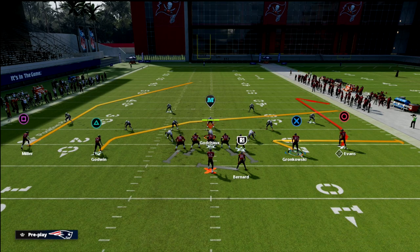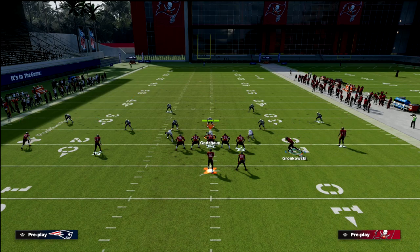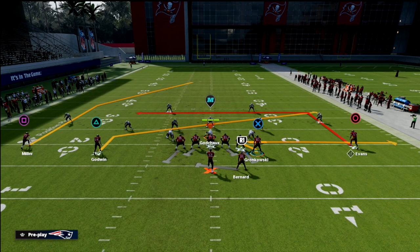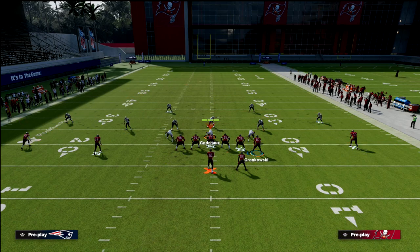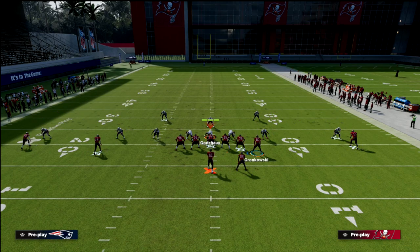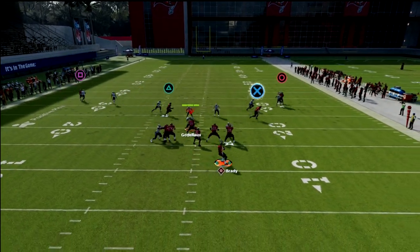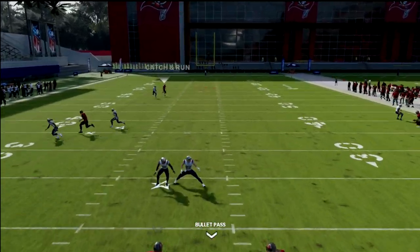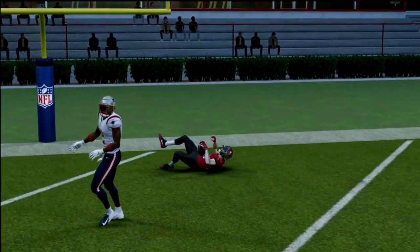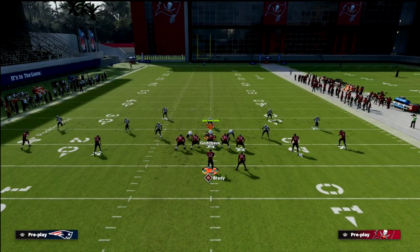Another option is to motion the tight end to the right side of the screen to create a dig route to Mike Evans. Now you have a man-beating post, a man-beating zig, and a man-beating dig over the middle of the field. A slant will also beat man, and this deep post is very consistent — the super deep post routes this year, if you don't smart-route them and just let them run their default depth, they really get on top of the defense in a way that shallower post routes really don't.